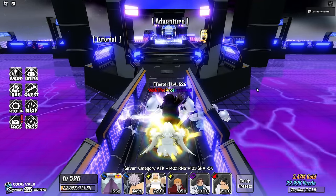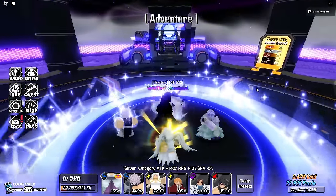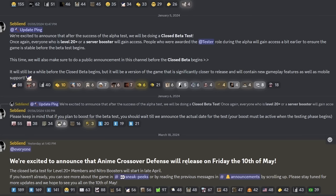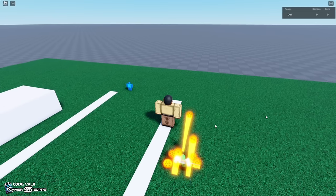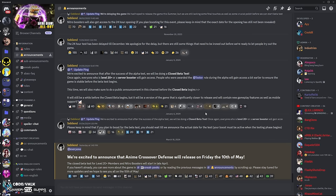Today we're going to showcase the Silverware Princess. But first — is there nothing for you to play on Roblox? Well, Anime Crossover Defense is a game I'm really excited for, coming out on May 10th. It has one of the best summoning animations I've ever seen, as well as really cool systems like the artifact feature and double upgrades. Make sure to check the pinned comment for a Discord link and go ahead and join.